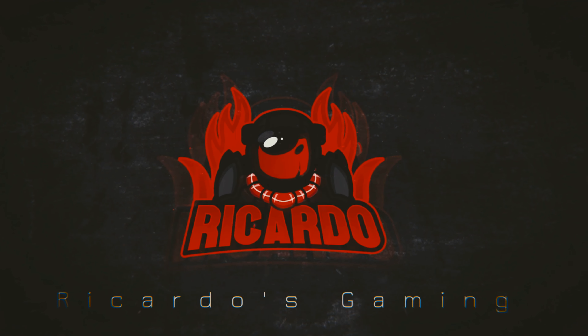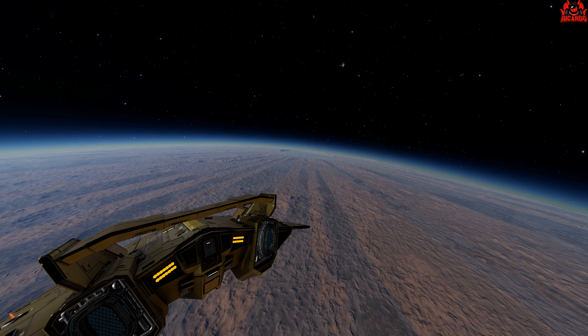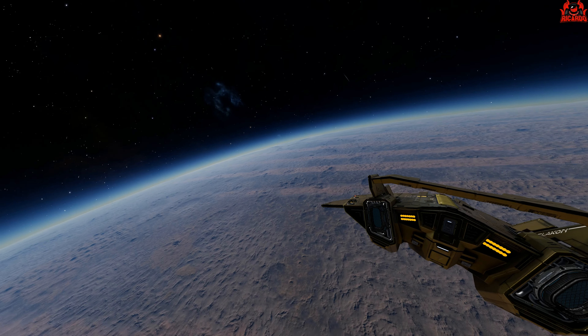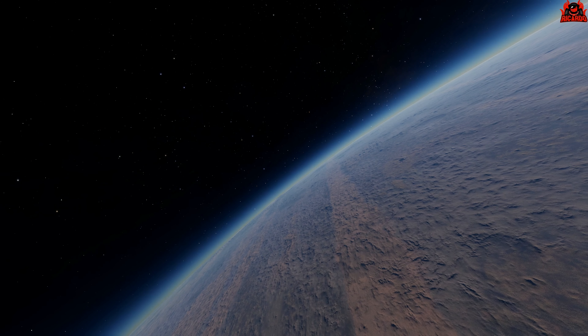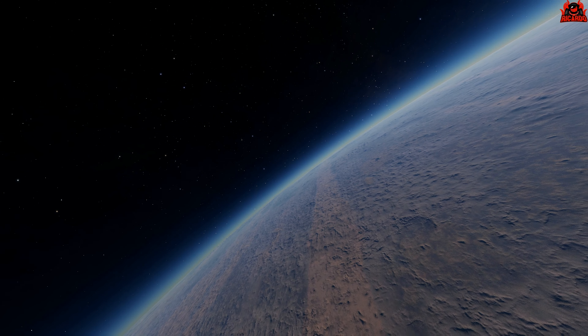One of the first things you're going to need — and it goes without saying — is a Super Cruise Assist module. If you're buying a brand new ship out of the dealership it'll come fitted with a Super Cruise Assist module as standard. A lot of commanders who like that more tactile approach will prefer to remove that Super Cruise Assist module and put something in that Class 1 slot instead.